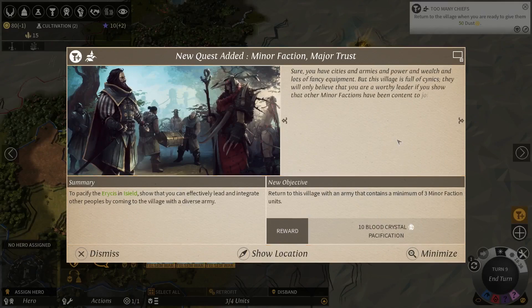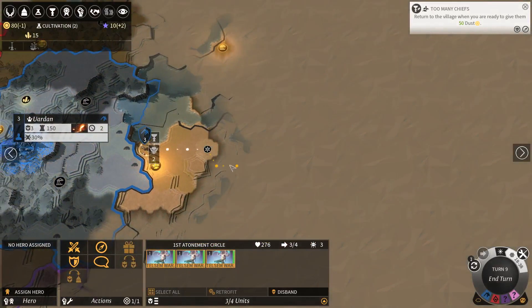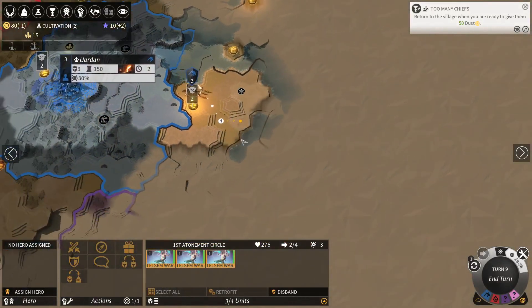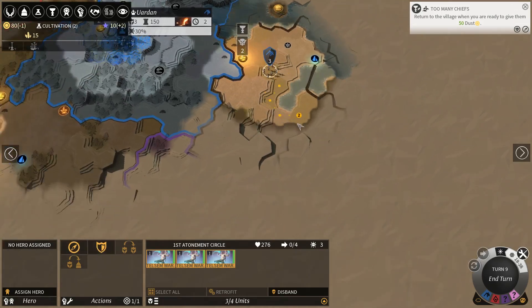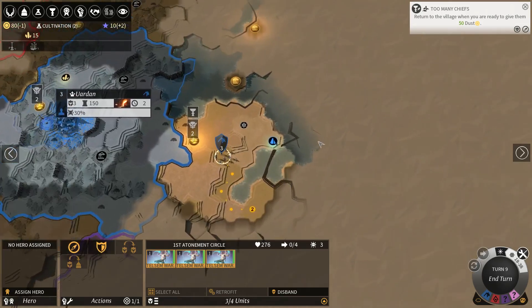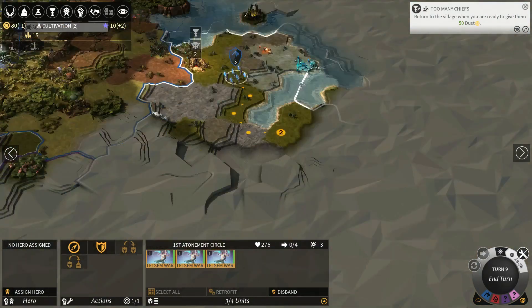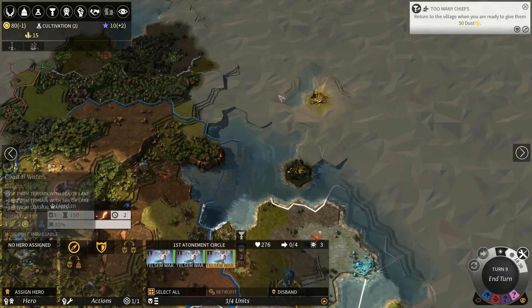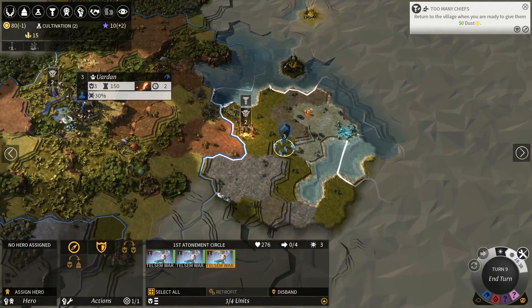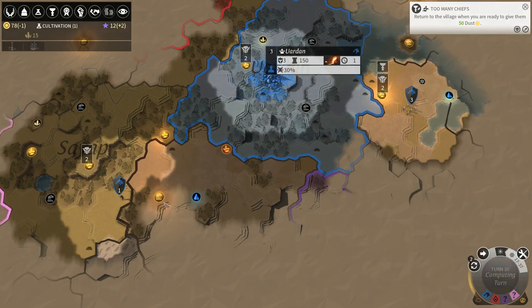A village quest says to return with an army containing a certain unit - that ain't gonna happen. This doesn't look too hot. Here's our next neighbor - purple was the... oh, it's connected here, isn't it? I'm gonna check it out anyway. I can't take the safer route because the next quest is probably going to have some enemy troops, so we actually need to be able to fight them.